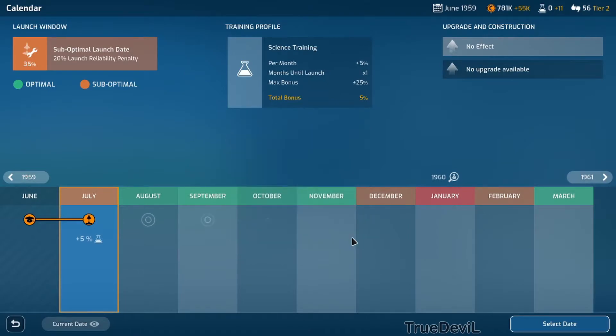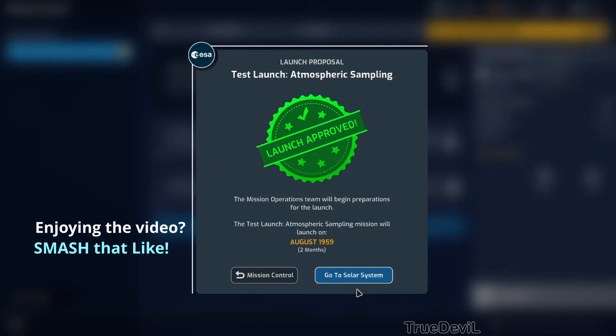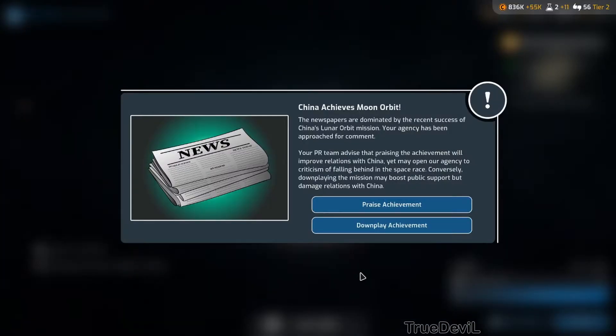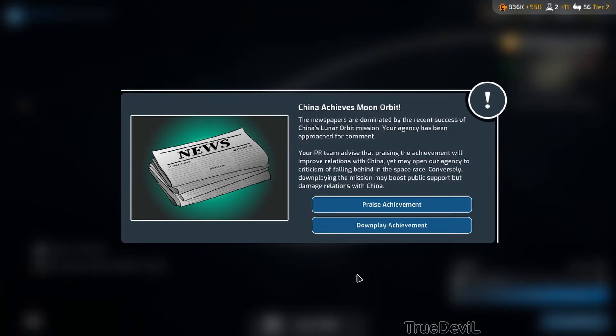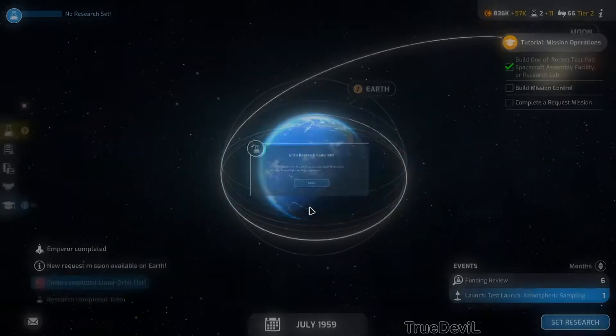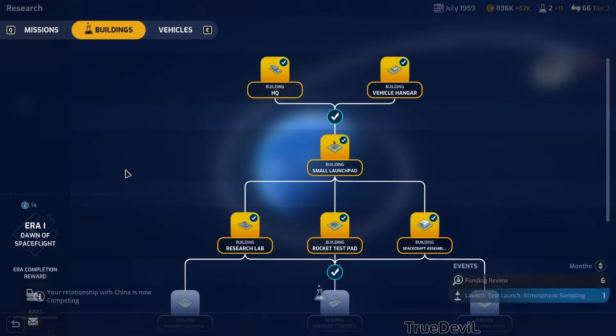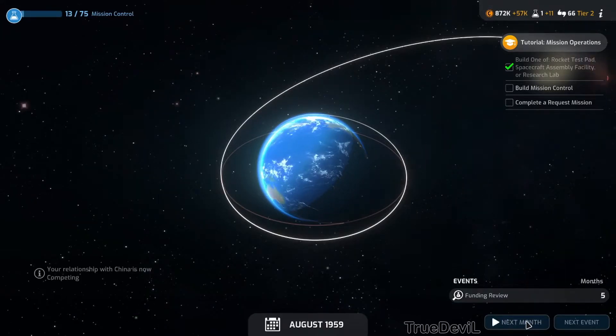July gives 5% - but we get 10% if we wait until August, let's do that. Two months of training. China achieved moon orbit - newspapers are dominated by the news. Our PR team advises that praising the achievement would improve relations with China but may open us to criticism. Downplaying it may boost public support but damage relations. Let's downplay it. So we need to do mission control next.